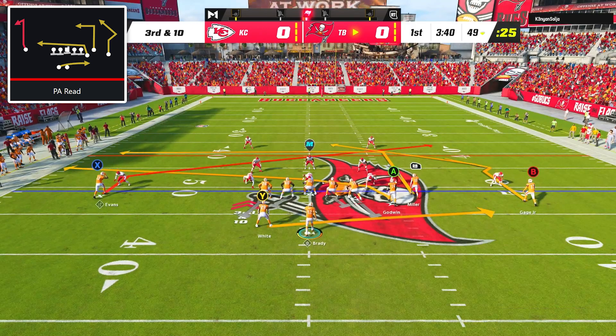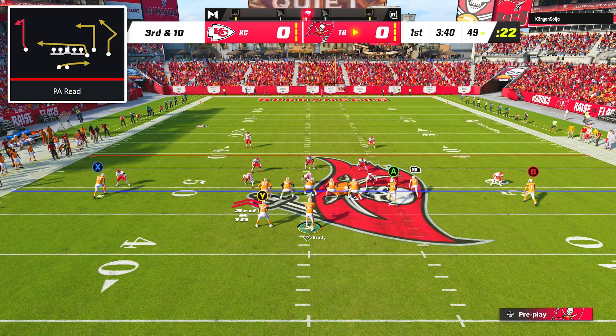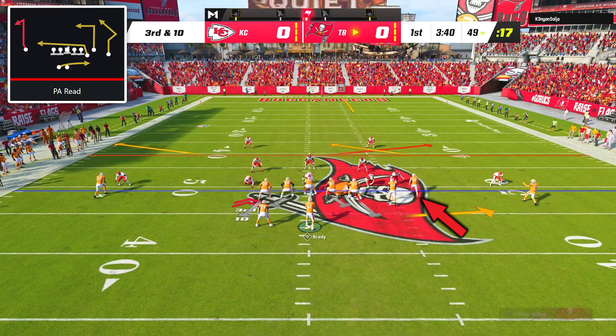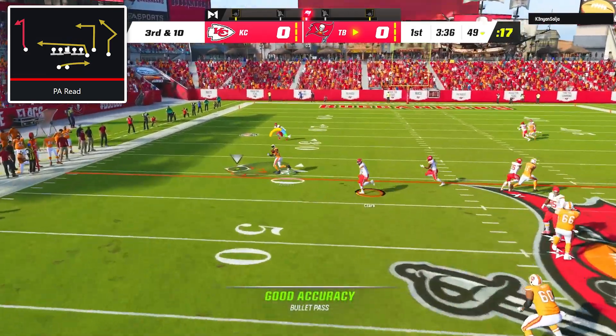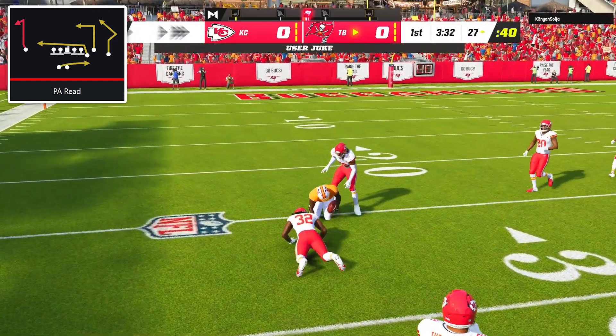On third and 10 I went with PA Reid — a really simple setup to attack man coverage where I put the solo receiver and the inside receiver on slants and put the middle receiver on a streak to clear out space. Chris Godwin completely torched his man on the slant and a nice juke after the catch got us to the 27-yard line.